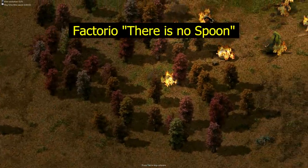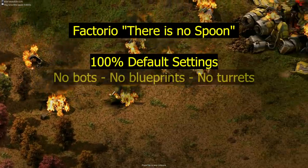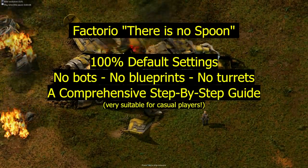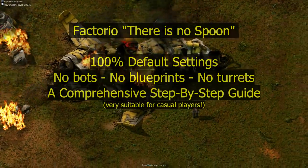Hello everybody and welcome to this collaboration between Talking Mike and Text Mike. This is Factorio There Is No Spoon on default settings, with a comprehensive step-by-step guide for casual players, which is downloadable by the way.